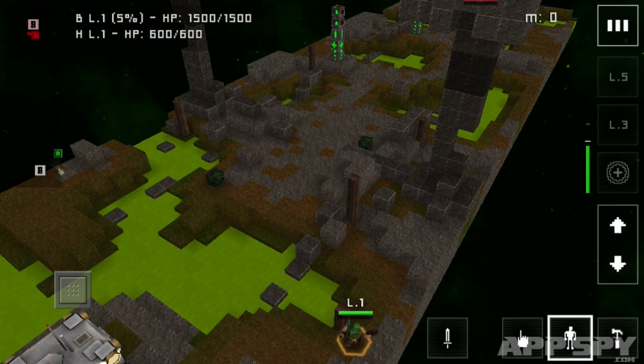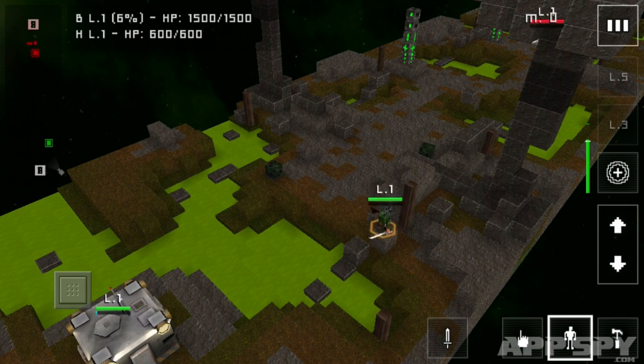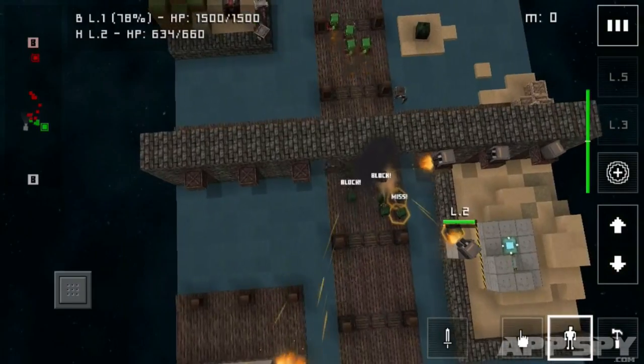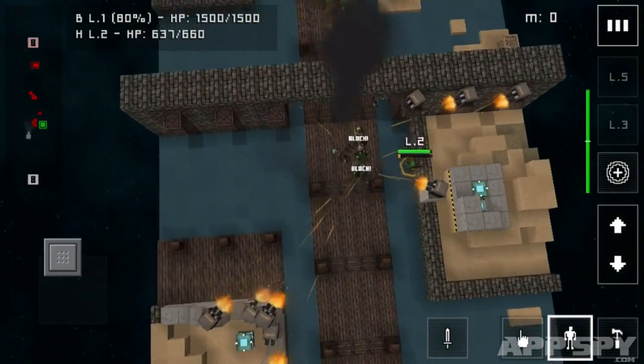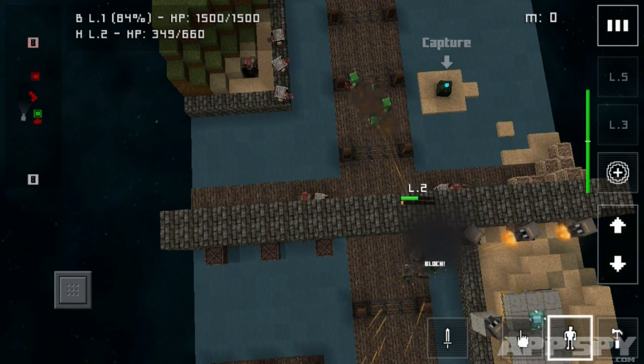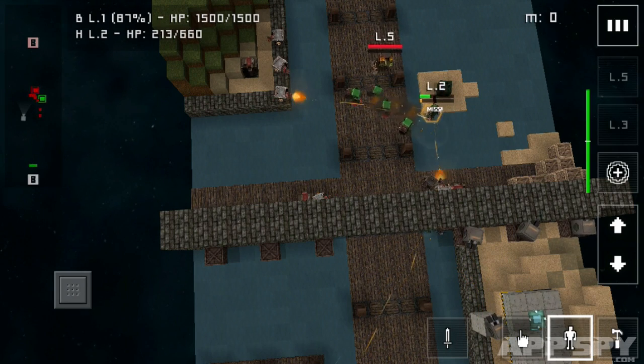Take your hero for example. Tap anywhere on screen and he'll move obediently towards the marked spot, attacking any viable target in his way. Easy enough in theory, but many of his skills are only useful if he stays near your troops — a problem when your troops are often engaged in a mindless forward march towards their goal.